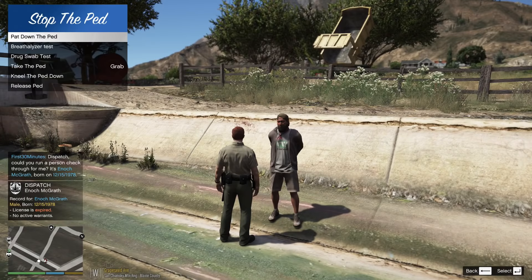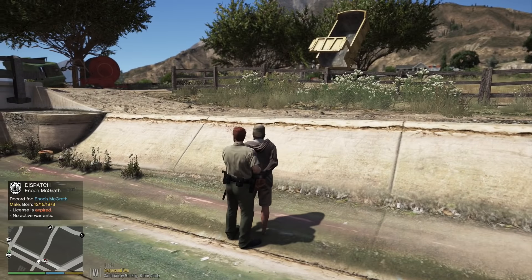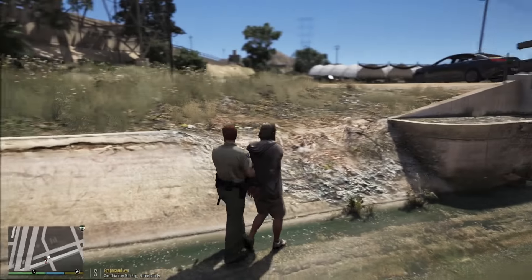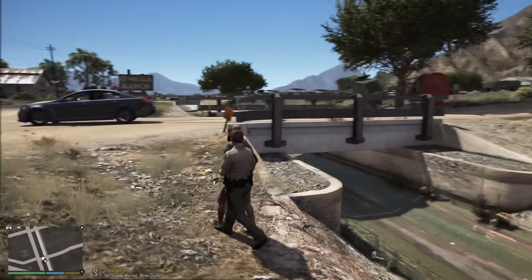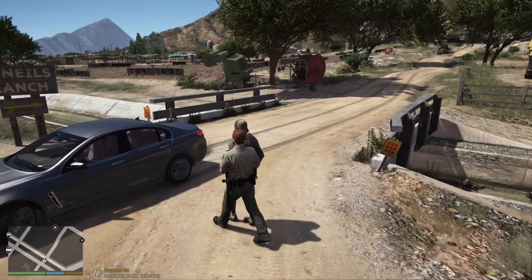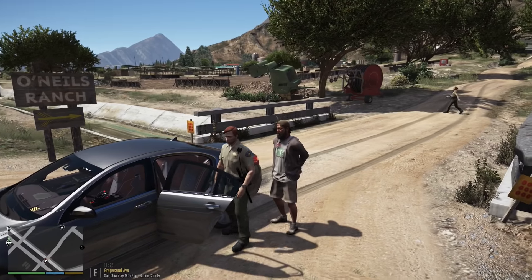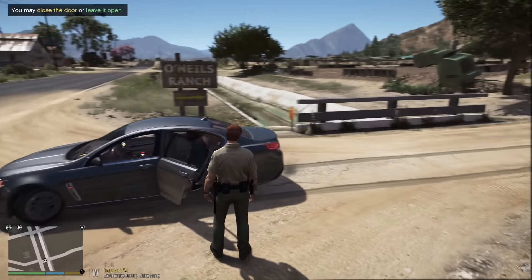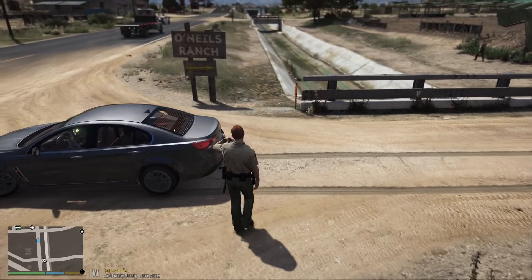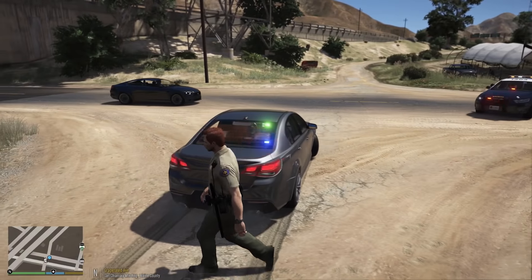So why was he running? Apparently he was concerned about his expired license — he was running over a citation. Not a good idea. All right Ena, I'm going to hand you off to the other officers since this was not my call, and they'll probably be charging you with a couple of crimes. Step into my vehicle and watch your head. We'll get your golf cart impounded, and upon release you can get it out of the impound lot. Dispatch, we're going to need transport — by O'Neill Ranch on Grapeseed Avenue.